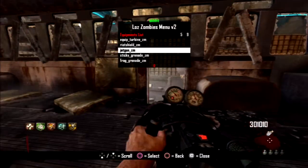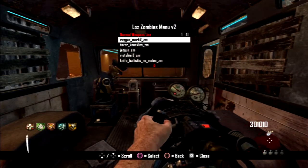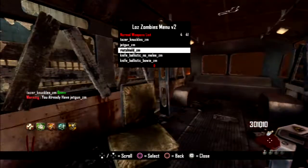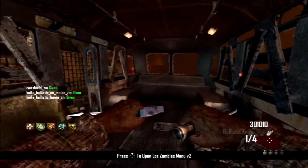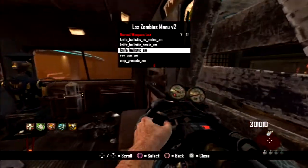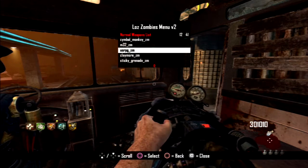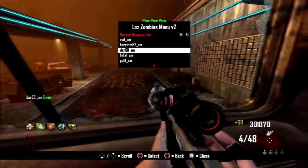You've got sticky grenades, frags, EMPs, and cymbal monkeys. Next you have the normal weapons list where you can get the ray gun mark two, taser knuckles, the jet gun, riot shield, and ballistic knife. You can get a modded ballistic knife where you have the bowie knife and you shoot ballistics - which is cool. You can also get just the regular ballistic knife, ray gun, EMP grenade, and all the snipers and everything like that so you can quick scope the zombies.